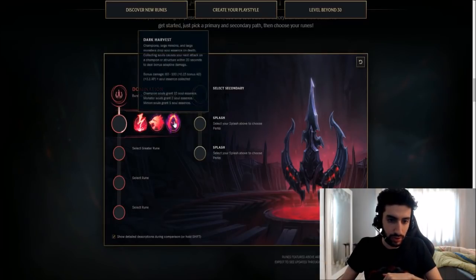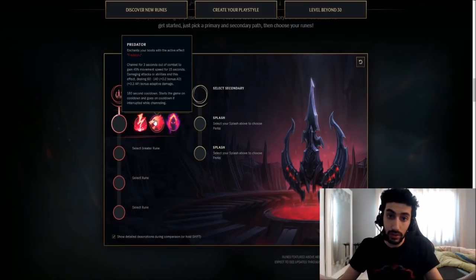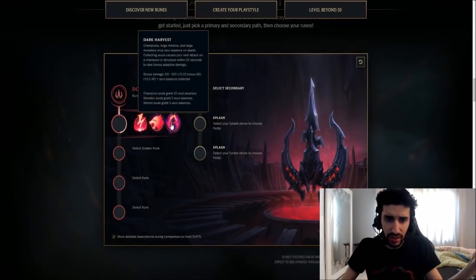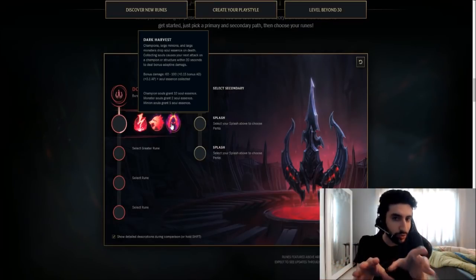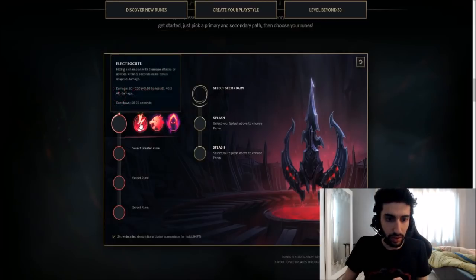The reason I picked Electrocute over the other two options is because I think they are not really fitting for Katarina. One option enhances your boots and gives more movement speed — mobility is great and helps with roaming — but if you really want to kill enemies and pressure the lane, Electrocute is better. The other option has champions and large monsters drop soul essence on death, and collecting souls causes your next attack on a champion or structure to deal bonus adaptive damage. But we definitely go Electrocute.